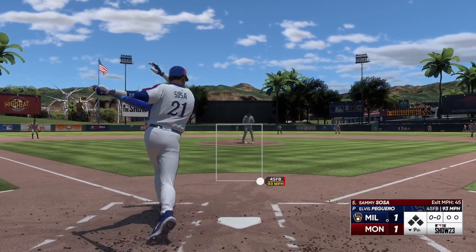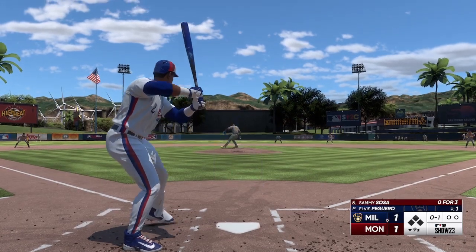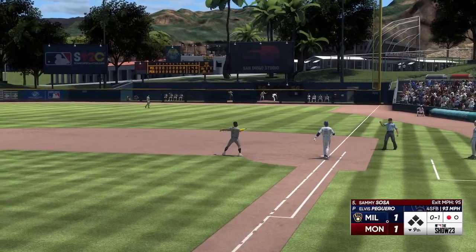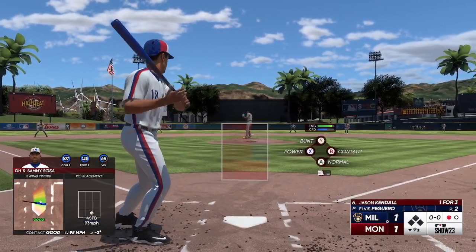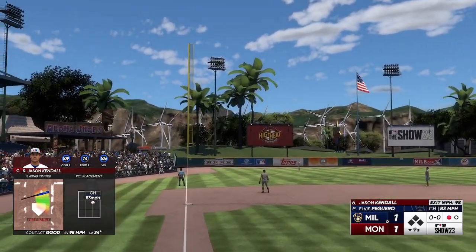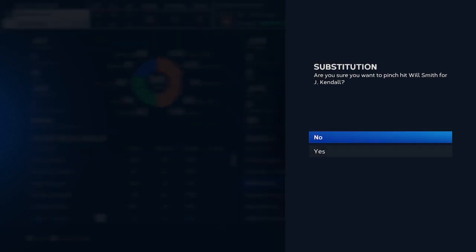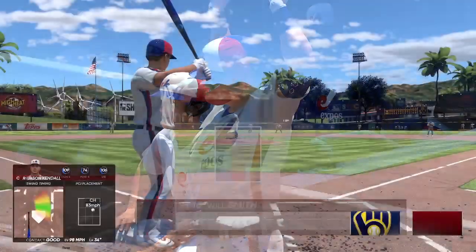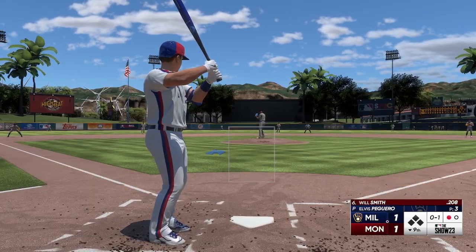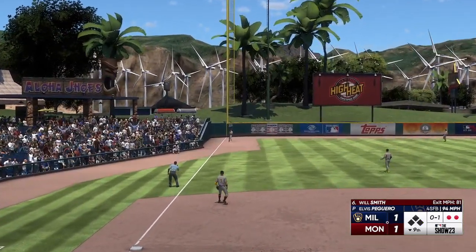Ties up the ball game — impressive. Here comes the new arm for the Brewers, Elvis Pegaro, he's into the game. Bases empty now — at the plate, Sammy Sosa. First offering is fouled off. Up the middle — in plenty of time to first, one away. That ground ball may have him back on track after the homer. Now the catcher up to hit, Jason Kendall. Foul off, foul. Looks like it'll be a pinch hitter — Will Smith — and this is a big at bat in this ball game. One down, bases empty. High fly ball down the left field line — Yellich should have it, he's got it — there's two away.